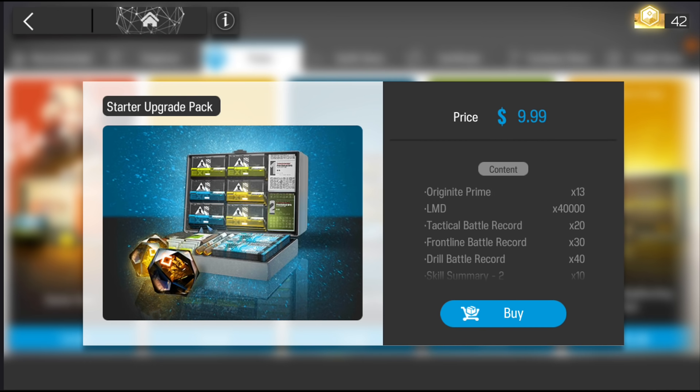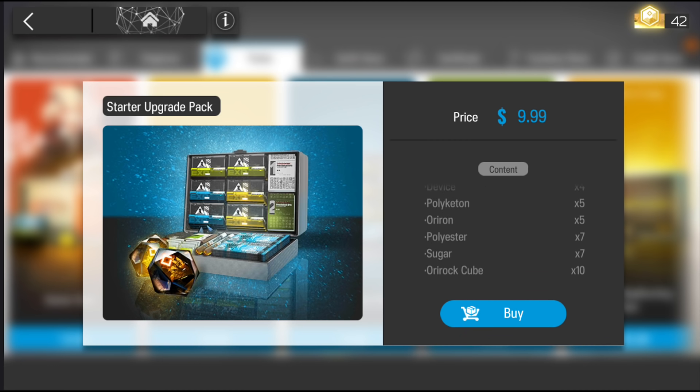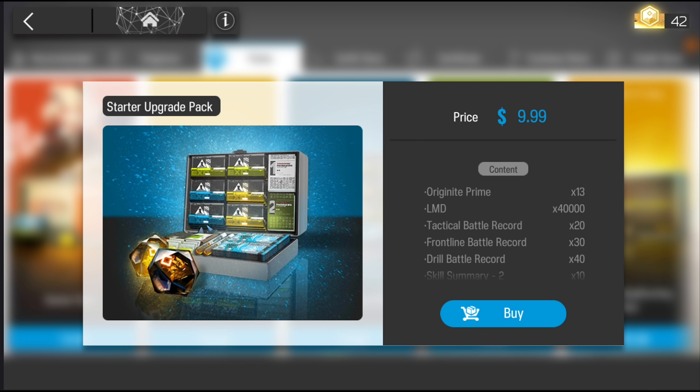On to the next one, we have the starter upgrade pack, which for $10 we get 13 Originite Prime and a bunch of low-tier materials for you to upgrade your units. The priority on this is pretty low in my opinion — apart from the Originite Prime, everything else is farmable. That said, it does give a really good boost at the beginning of the game. So if you plan on buying this, the earlier you buy it, the more significant a difference it makes.